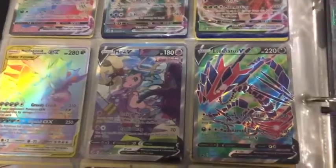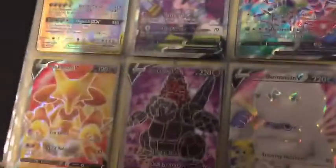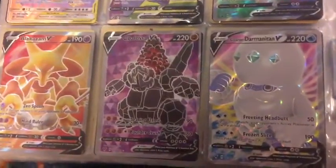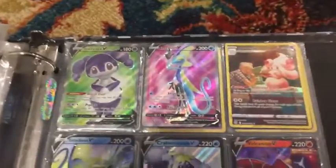A Mew V. An Eternatus V. An Alakazam V. A Colossal V. A Glarian Darmanitan V. An NDMV. And an Inteleon V. All full arts.